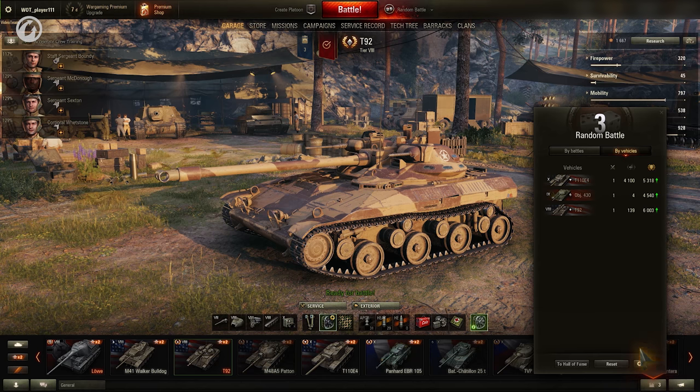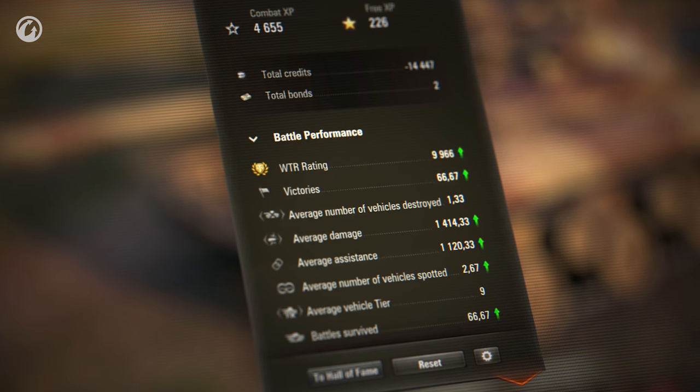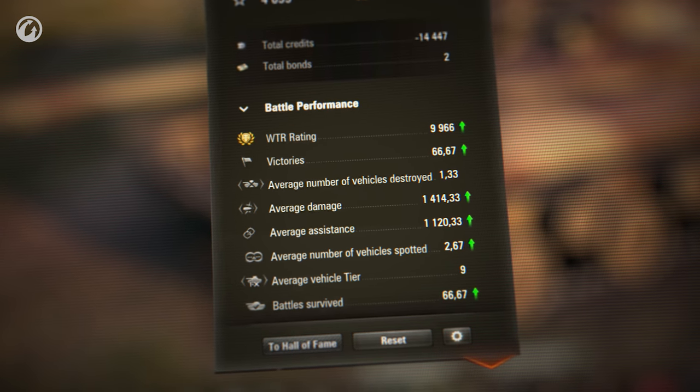In Update 1.8, session statistics became even more detailed. New parameters were added: Victory Rate, Average Number of Enemy Vehicles Destroyed or Spotted, Average Vehicle Tier for the Session, and the Survival Rate.